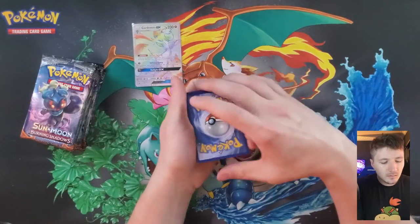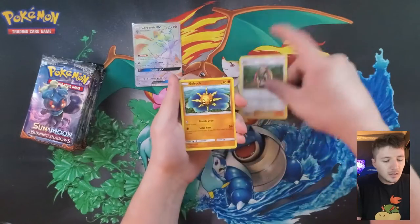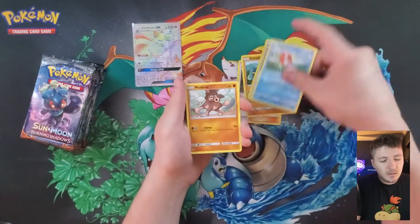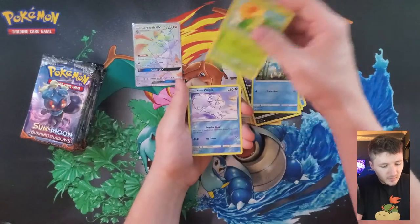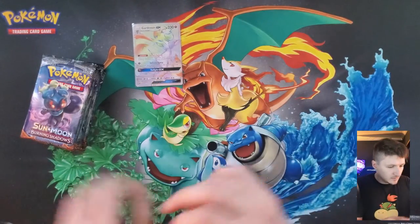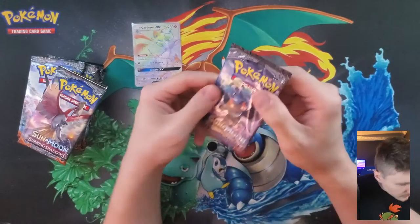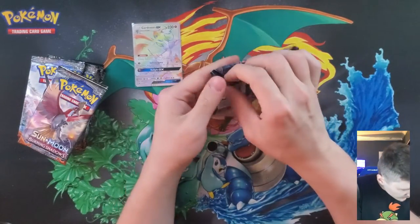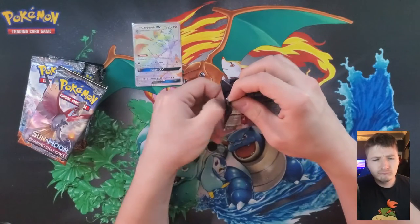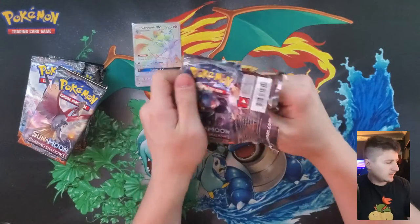Two, three - and that's my leaf energy. I still see the pack lines on that one too. His cards look just fine to me. I'm like, am I going crazy? They all have a slight pack line - I don't know what that means.